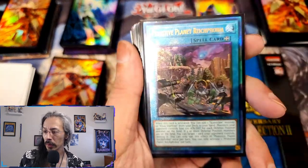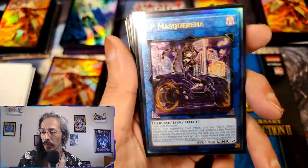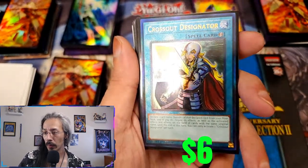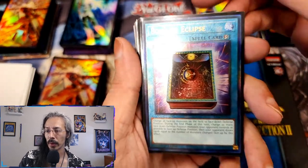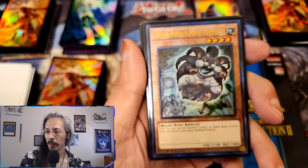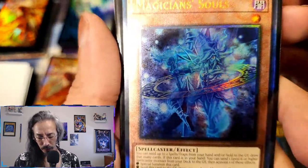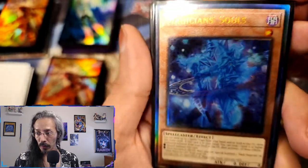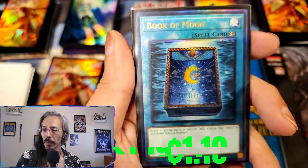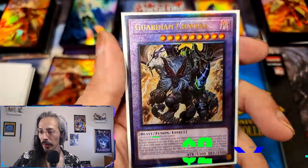We got two Rikka Petals, a Phantom Knight of Break Sword, everybody's favorite ult — Heart of Ip Masquerade — Foolish Burial, another one with really good embossing and foiling. Cross-out, Book of Eclipse, Orlinde, Perlereino, Super Nimble Mega Hamster, Magician Souls — also really pretty. Beautiful foiling, almost looks like a ghost ring. Riko the Lightsworn, Erratic Seal, Book of Moon, Soul and Luna, Ultimate Slayer, and Guardian Chimera to round it out.